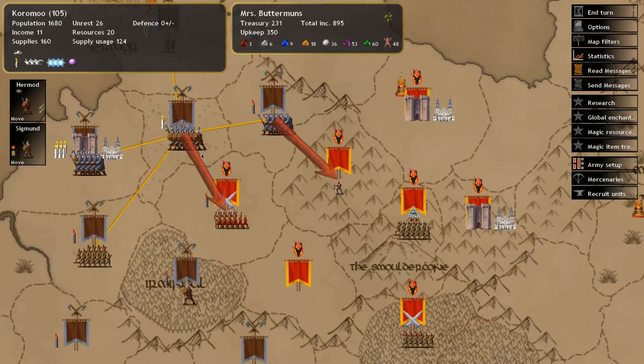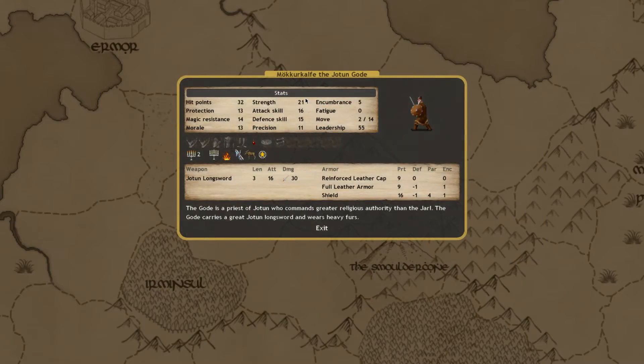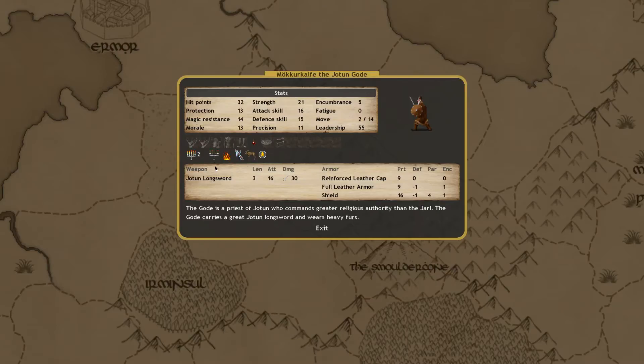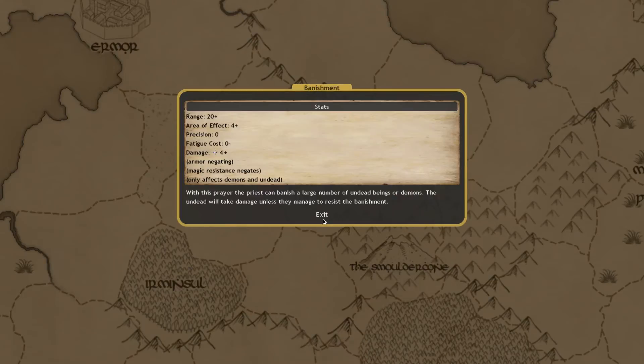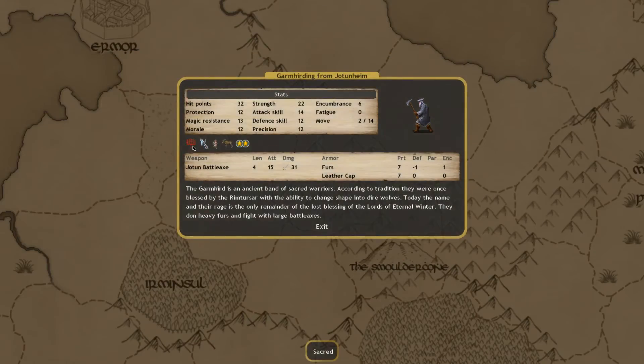We'll move our armies to these two provinces. For our main army setup, we have one unit commander and two specialty units to note. We have the Jotun God, Mokkerkerlaf. The main reason we're keeping him here is that he is a priest and can bless units using the Sermon of Courage spell. I'm also going to get him to use the Banishment spell. Priests can bless holy or sacred units, and by distilling these blessings onto them we gain quite a lot of protection and invigoration for our troops, meaning they'll be able to fight harder and for longer periods of time, provided they have the sacred trait.